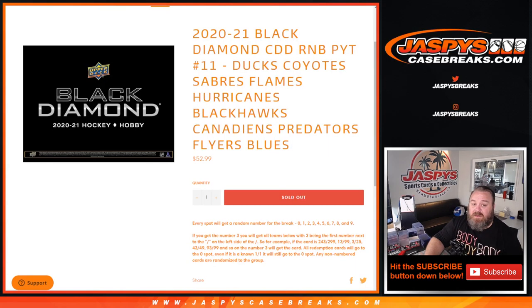So there you go. That was the random number block randomizer for the Ducks, Coyotes, Sabres, Flames, Hurricanes, Blackhawks, Canadians, Predators, Flyers, and Blues for 2021 Black Diamond random number block.